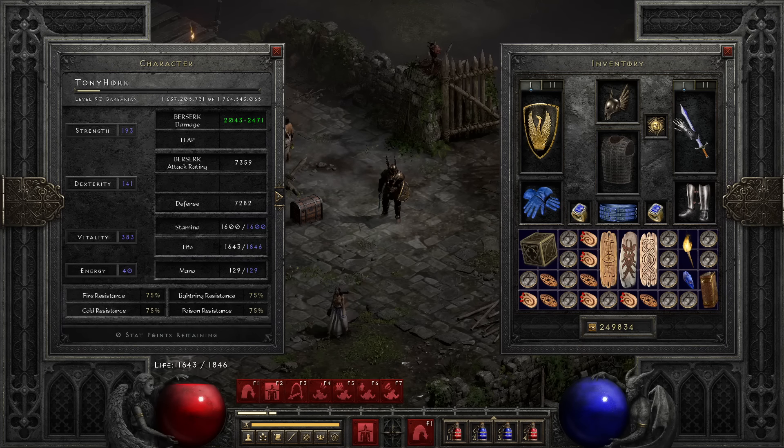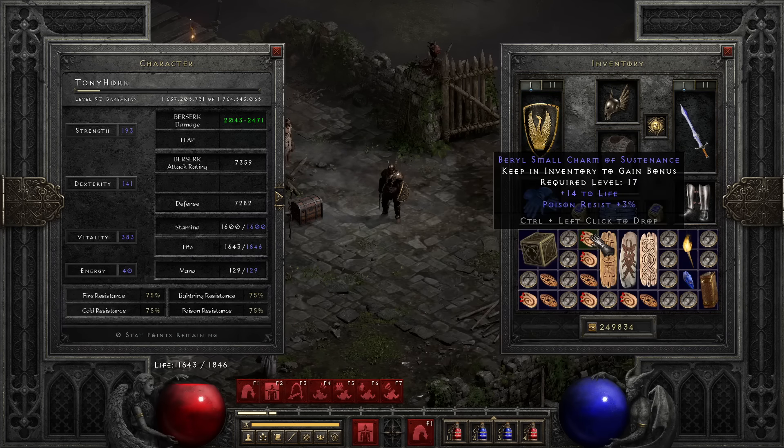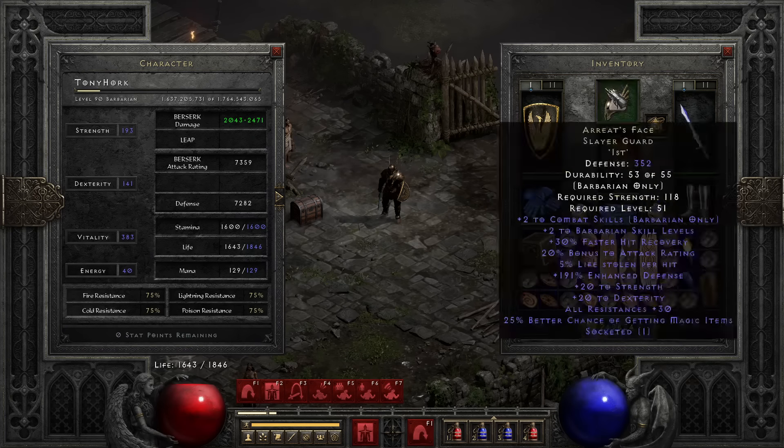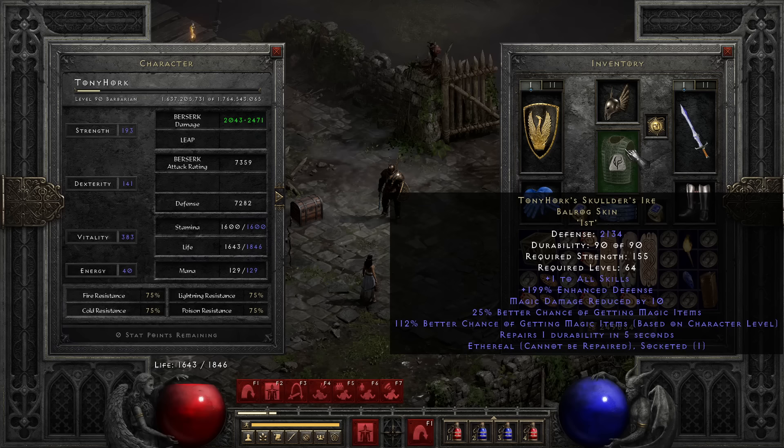I leveled this character from 75 to 90 exclusively doing Trav runs, so I had plenty of time to figure out which setup is the best in my own opinion. Grief, High Lords, Arioc's Needle with an Ist for magic find, Storm Shield with a Jem rune to get Cannot Be Frozen somewhere — because you absolutely do not want cold damage anywhere on this gear, not even on a small charm. This would totally mess up the whole theme of the build because there's a chance to shatter the enemy to ice, and if that happens you cannot use Find Item on ice cubes.